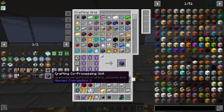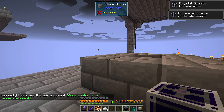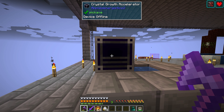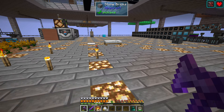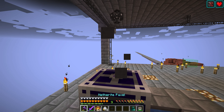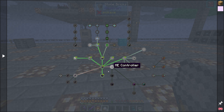The crystal growth accelerator looks easy — it needs a fluix block. That's right there. We can put that down right there and put a point on it. But it shows offline — I don't know how to power that since it didn't take the power. Some of these things need power from the controller, so we'll have to come back to that.